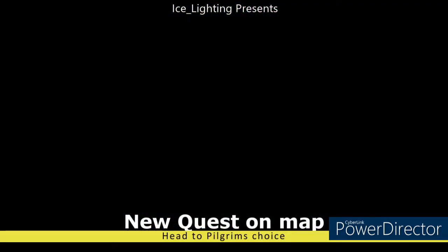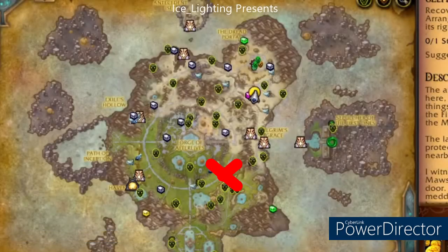Once you have completed the learning, you will see two new ones on your map. These are quest markers. The big red X I am crossing out is the one for the proto pair — please see my other video for that one. This one will start at Pilgrim's Grace.